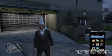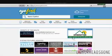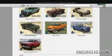Next, you want to make sure that you have three or four spaces available in the garage that you're doing this at. Then you want to go to Online, go to Southern San Andreas Super Autos, and purchase some Karin Rebels to fill up your garage with Karin Rebels.